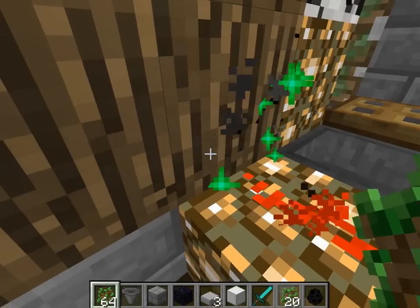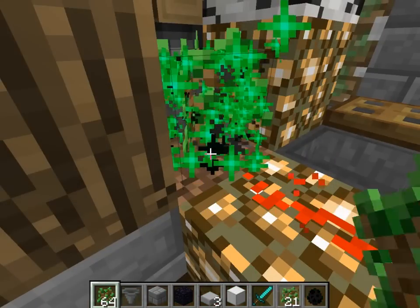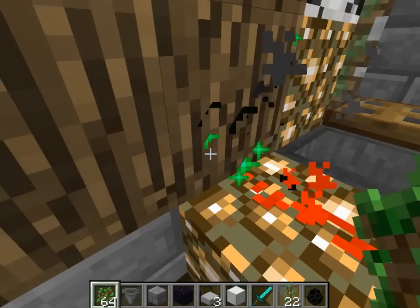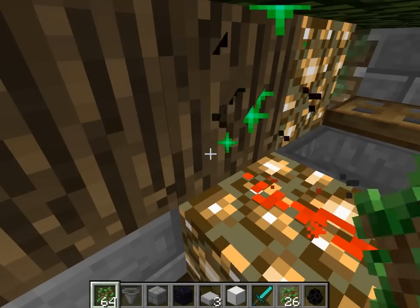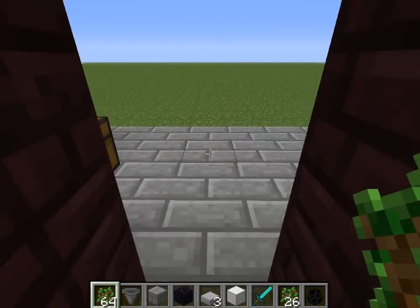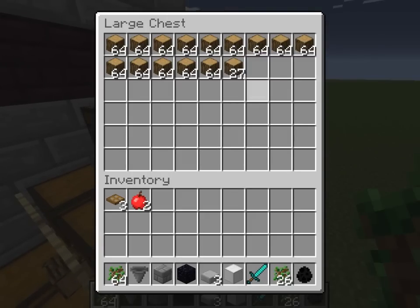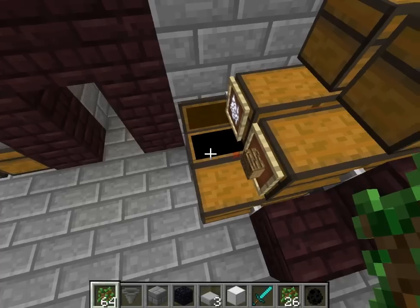You can just stand here with the mouse pointing at that block with saplings selected in the first slot, press something, put something heavy on the mouse, and just go away from the keyboard for like an hour or so. You'll get all the wood produced and collected in here, and the bone meal from here will be used.